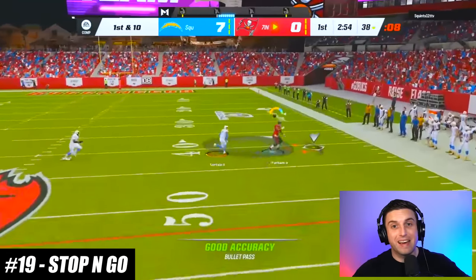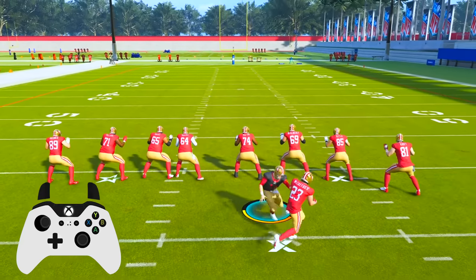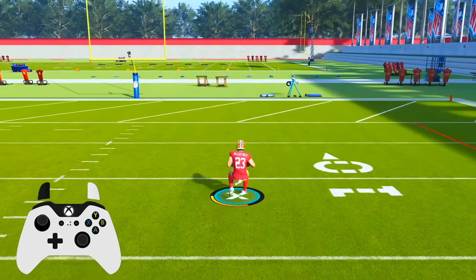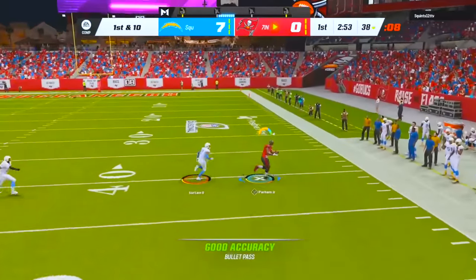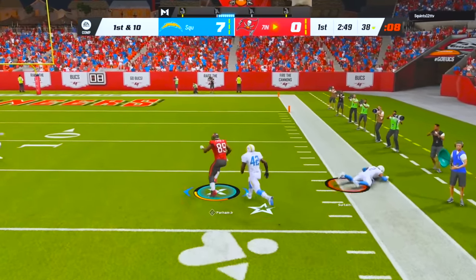One of the best stick moves in Madden is the stop and go, which is fairly simple to perform but still requires a lot of practice. When you're sprinting with your player and want to perform a stop and go, let go of everything on your controller for just a split second and then go back to sprinting and pointing forward with the left stick. Briefly letting go of all controller inputs will make your player come to a stop for just a moment, making this an excellent way to make user-controlled defenders miss in open space.